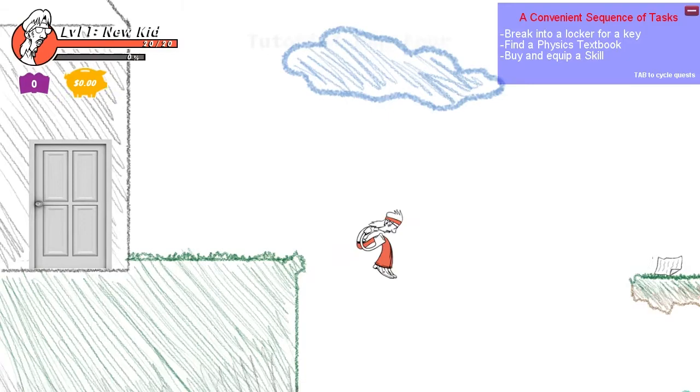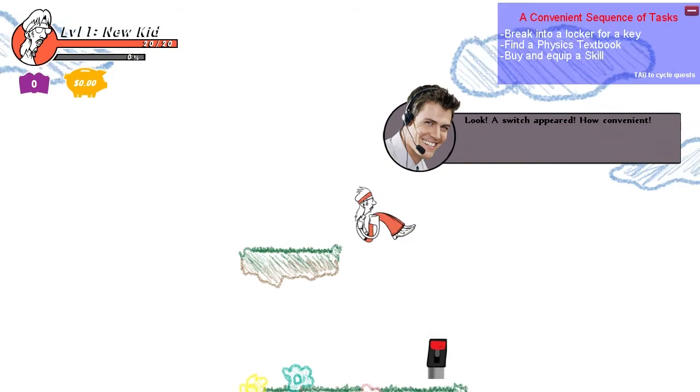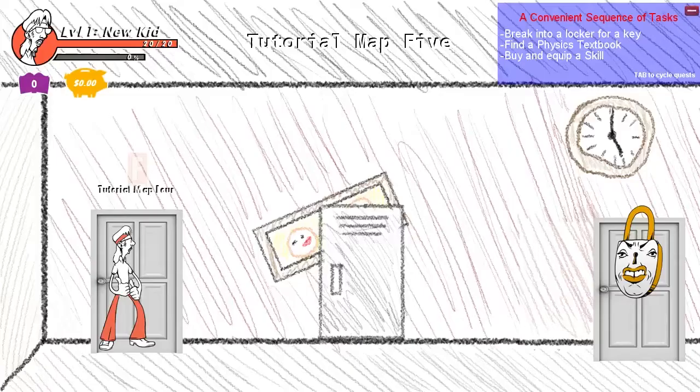Oh no, I fell. What is that? It's an item - a switch. It appeared and pressing it made the platform move. Let's go through this door now.